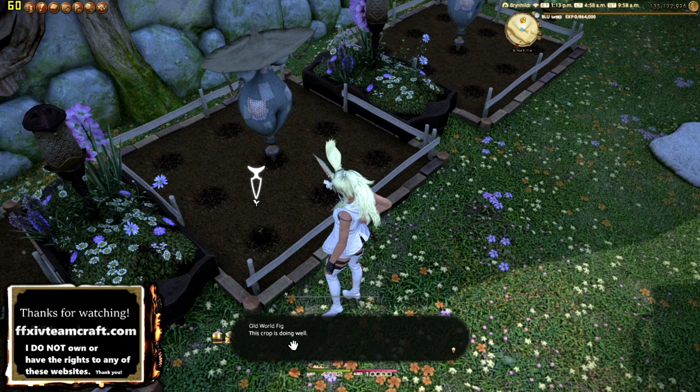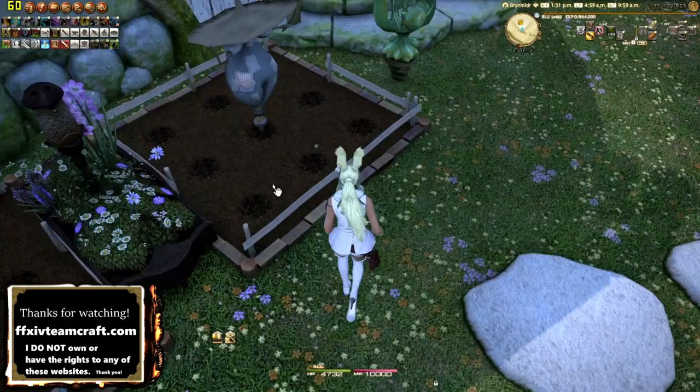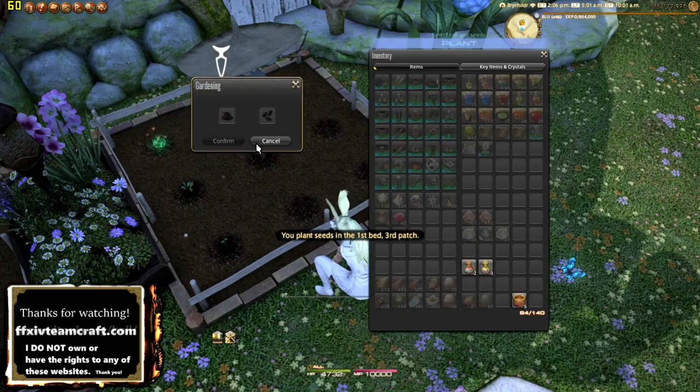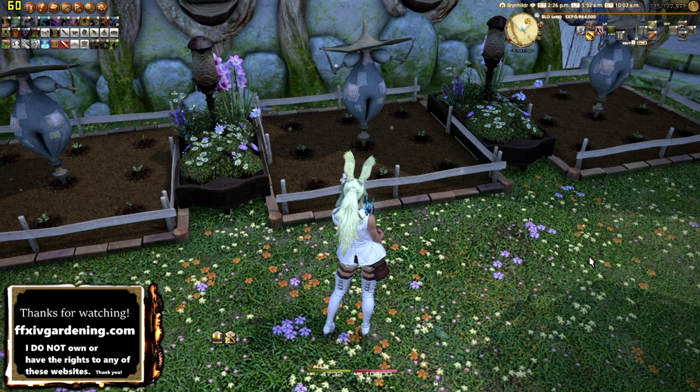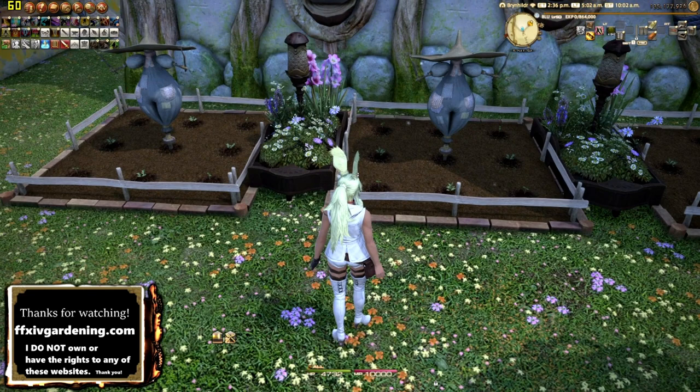Before we fast-forward, remember: the very first plant you put down uses regular potting soil rather than the Thanalan Grade 3, so it won't crossbreed with anything — it's just there so the next plant actually has something to crossbreed with. Take your time with these; depending on what seeds you put down the cost varies, and the topsoil takes a bit of time to gather. Once all plants are down, water them, and then the next day keep to a consistent schedule — water when you log in and again before you log out.